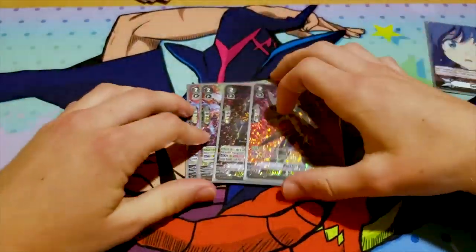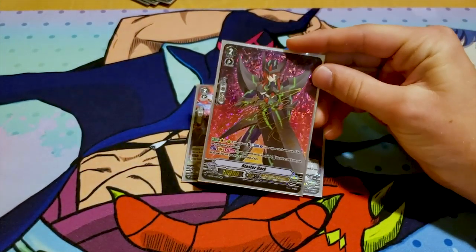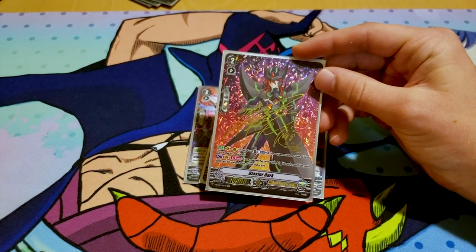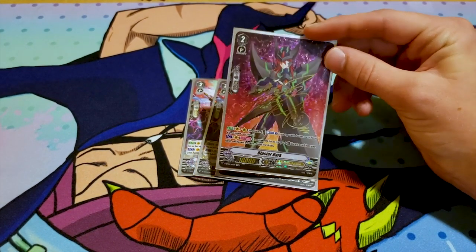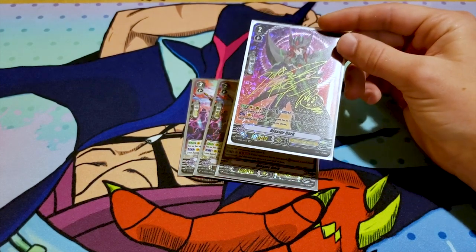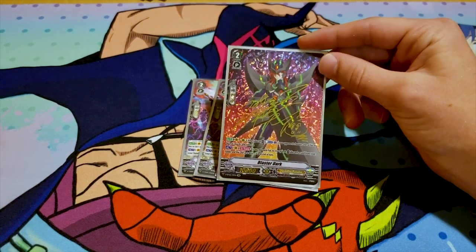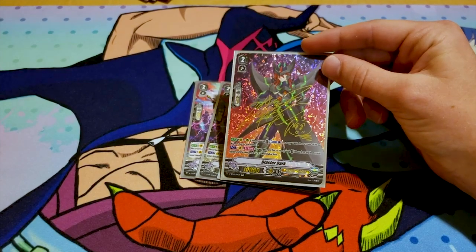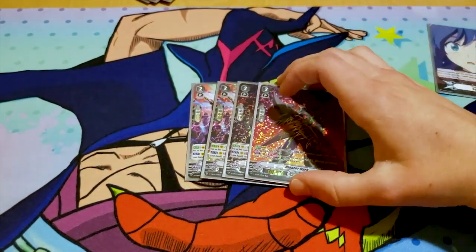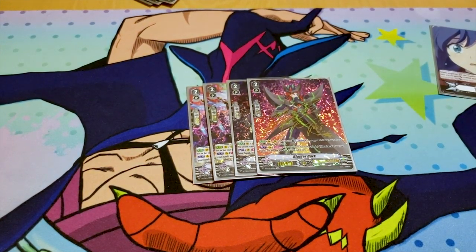You run four Blaster Dark — you can drop it down to three and run a fourth Maca. I do four because I like to ride it. It's a good first turn ride. When it's placed on Vanguard or rear guard, you can counterblast one and your opponent picks a rear guard and retires it. Not that helpful now with Gust Blaster because your opponent having an empty field isn't as important. Its other skill is once per turn: if your opponent has no rear guards, you can discard one and give it a twin drive. So you can hit twin drive by turn two — that's cool.